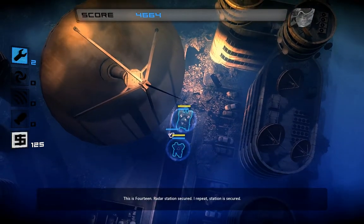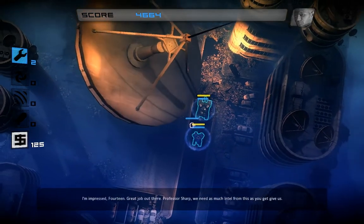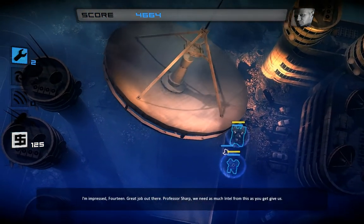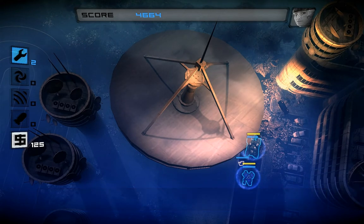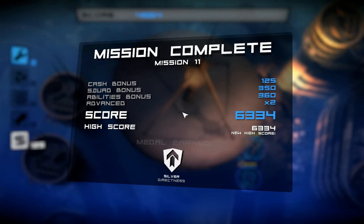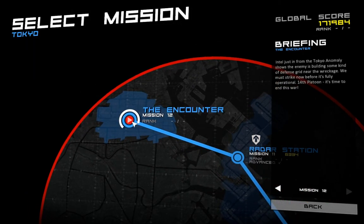This is 14 — radar station secured. I repeat, station is secured. I'm impressed, 14. Great job out there. Professor Sharp, we need as much intel from this as you can give us. Believe me, General — I'm counting on this even more than you. That's a huge dish. That was a hard mission. These stars — I hate these stars. That's the end of it. Well, thank you very much for watching. I'll see you in the next let's play. Hopefully the next mission will be much easier.